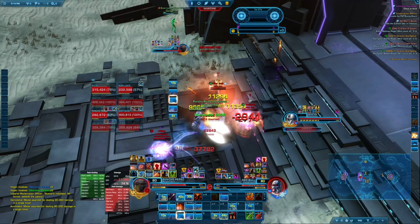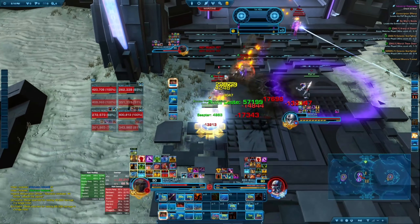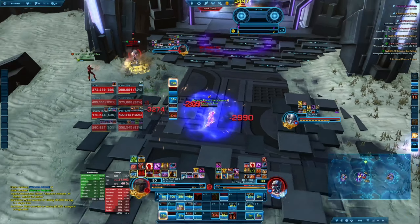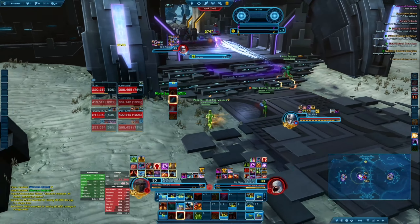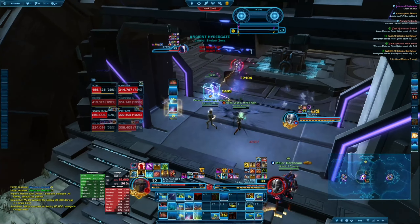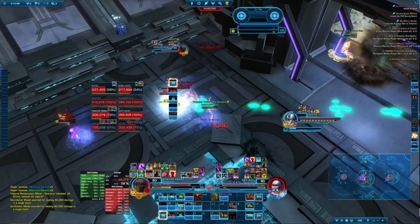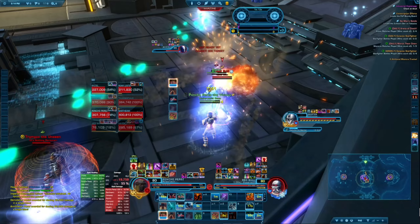It looks like they're both playing AP or Tactics. They're trying to burst me here, so we make sure we pop our cooldowns immediately — don't be greedy. Luckily it looks like we actually have a second healer, because one healer is definitely not enough to keep you alive through two power techs bursting. You can see now I'm out of cooldowns and I'm not just jumping in — I'm waiting for my healers to heal me back up. We managed to kill the vanguard there, which is nice.